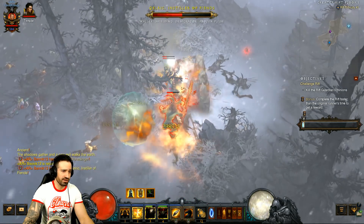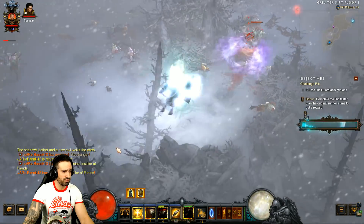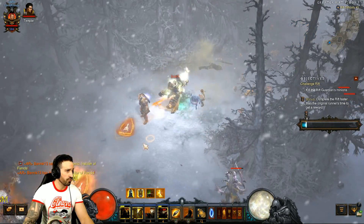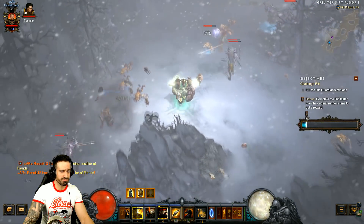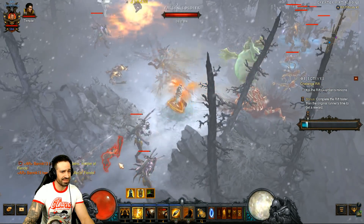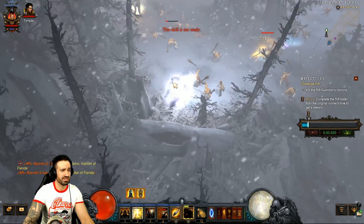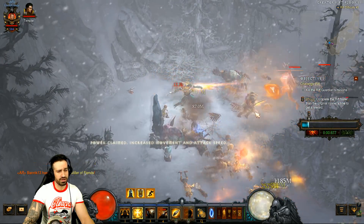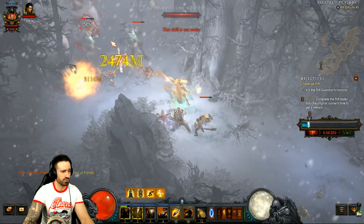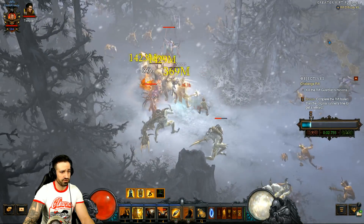Here we go with an elite - Akarat's Champion is activated, we smash through, collect our orbs and keep moving. You've got Steed Charge to move to the next elite pack. I'm killing density as we go - just make sure you keep moving forward and you'll see you're pulling ahead of the timer, beating the weekly time quite easily. Use Steed Charge whenever you can to move from elite to elite and grab those pylons.